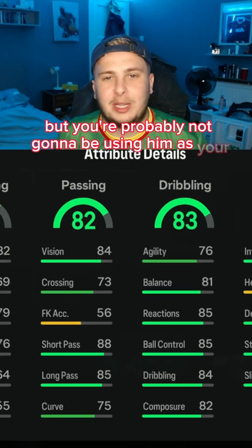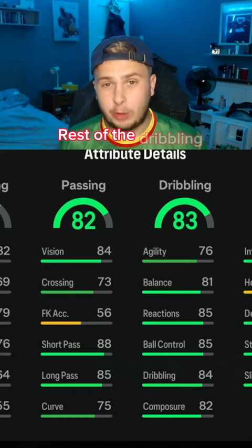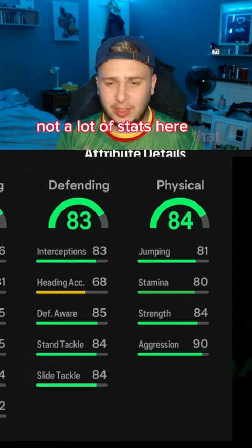Long passing is 85. Agility and balance is decent for a central midfielder. The rest of the dribbling stats are also very nice. Defending stats are solid, as well as the physical. Not a lot of stats here that are below par — I think this is a very well balanced card.